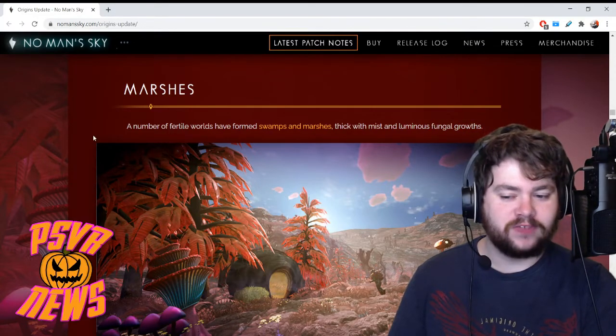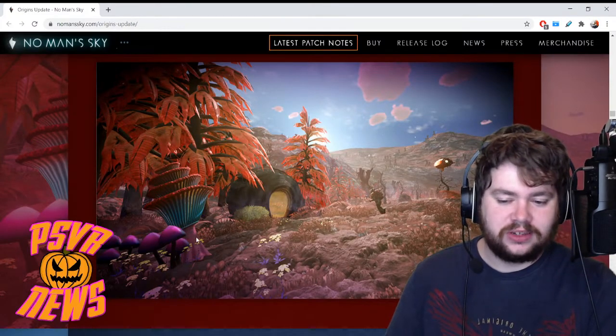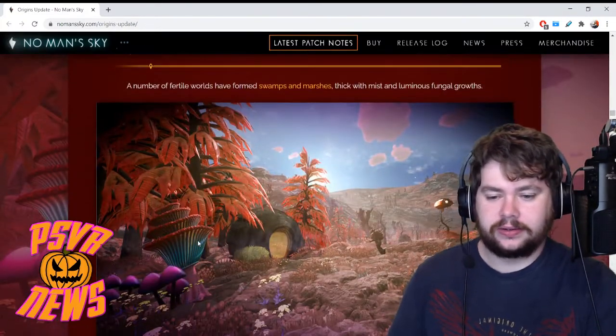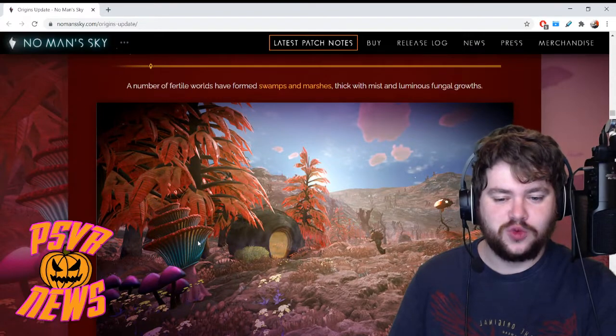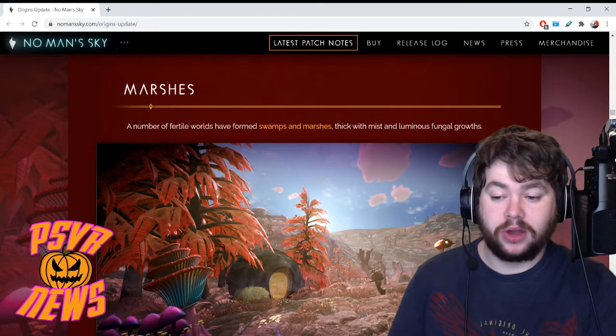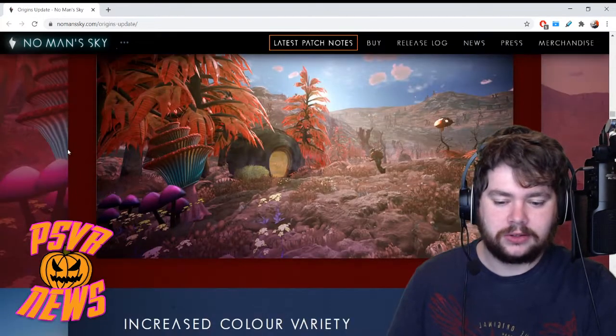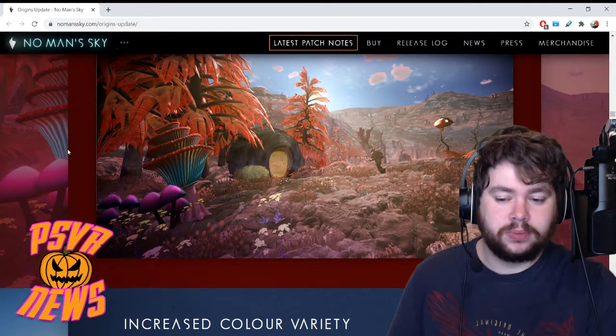Marshes: a number of fertile worlds have formed swamps and marshes thick with mist and luminous fungal growths — sounds very appetizing. Here's an example with a bunch of new fungi, mists, luminous stuff, and swamps. I guess this is just like a brand new type of biome — swamplands, marshlands. A nice new bit of diversity there.